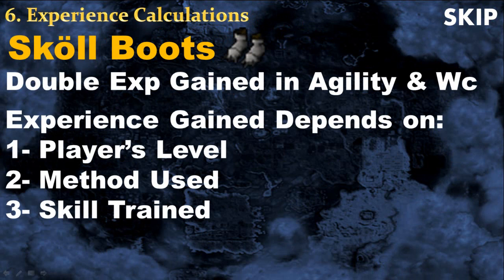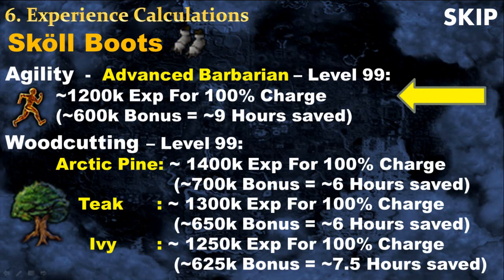While wearing the Skoll Boots, you will get double experience in Agility and Woodcutting for a certain amount of experience. This amount depends on your level, the method you will use, and the skill you choose to train. The bonus for Agility is a little bit lower than the Woodcutting bonus, but because Agility is slower to train, the boots will save you more hours if you train Agility instead of Woodcutting. This is why I recommend using the boots to train Agility.